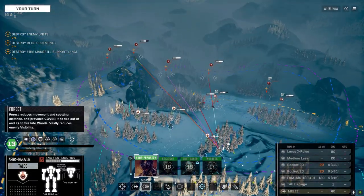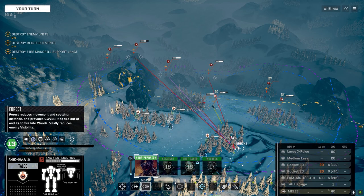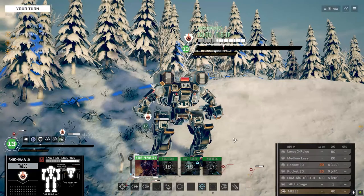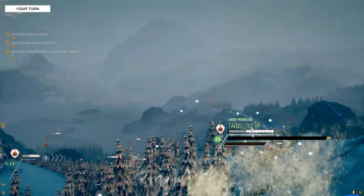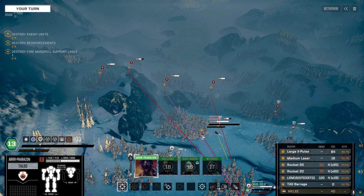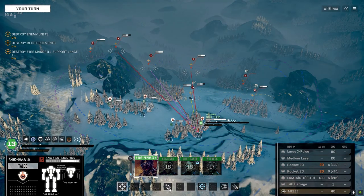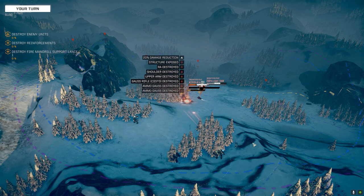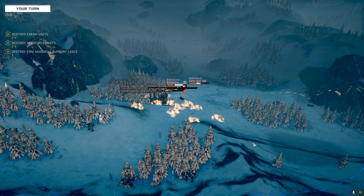We need a multi-target on this if we can get it — we can't. All right, get into the trees, get a little closer to the fight. Good chance to hit with the X-pulse. I think we're going to do a multi-target here — A and B, B is going to take the barrage. Switch this to dead fire, leave the rockets off. Nice shot — so that's his gauss rifle gone.